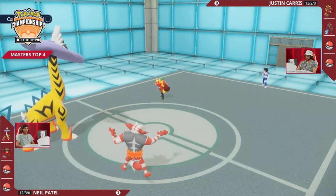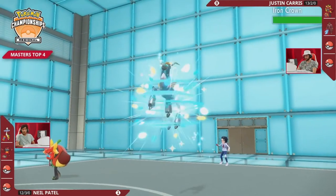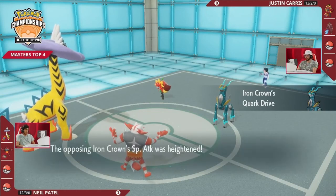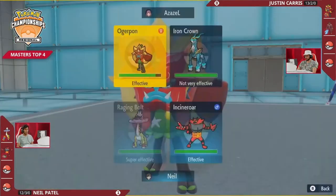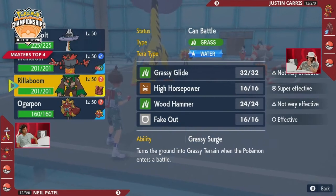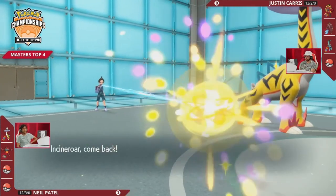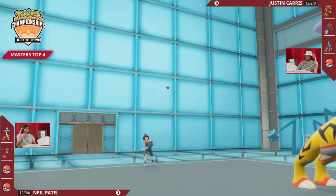Thunderclap picks up an early knockout on Urshifu once again, with Justin starting Game 2 on the back foot. He may have been looking to rely on Follow Me from Ogre Pawn, but given that Ogre Pawn moves after the Thunderclap went through, that plan didn't materialize. That was a massive gambit from Neil — a play you make knowing you're already up one game. If Justin had swapped Indeedy in or swapped Urshifu out, that play goes horribly wrong since both priority moves would have been blocked by Psychic Terrain. But Neil reads straight through it and it pays off hugely on turn one.